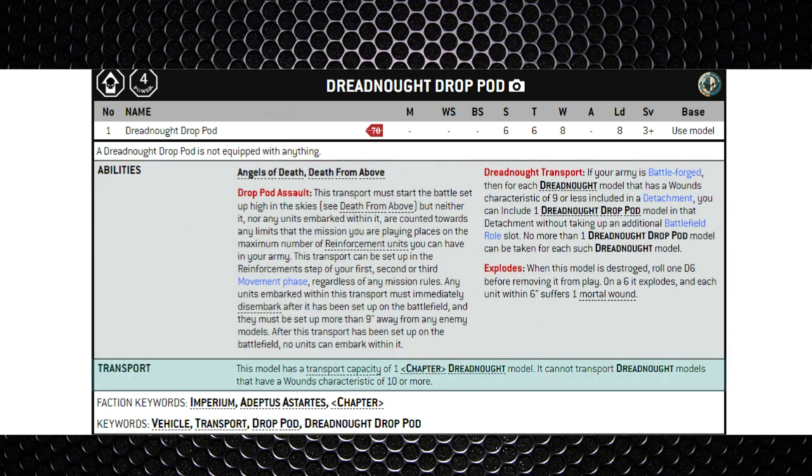We've already mentioned the transport capabilities - it's got one Dreadnought model going inside and it can't transport Dreadnoughts with 10 or more wounds. To finalize the data sheet, let's go through the faction keywords: of course it's got the chapter keywords so it can be used in any chapter, it's a Vehicle, a Transport, and it's a Drop Pod.